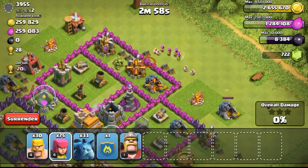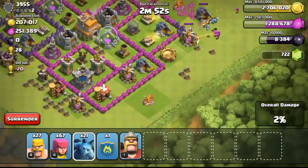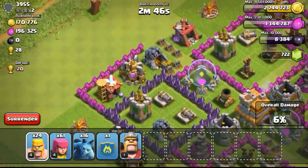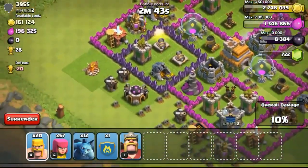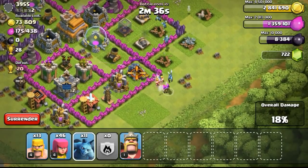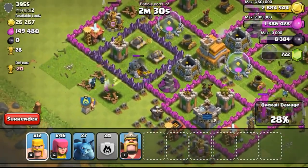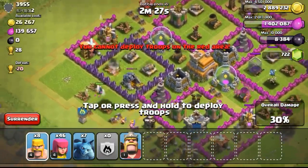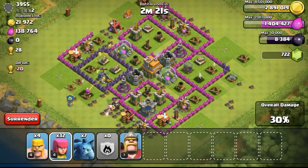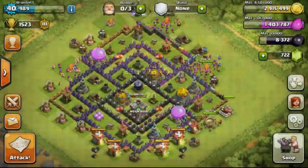I'm going to farm at Gold League a lot, and you guys will be seeing a lot of Gold League raids and maybe even Crystal League raids. I hope to maintain my account at Crystal League, but I doubt it'll happen because of my troop levels. With my base I'm bound to get three-starred a lot, my trophies will drop quickly, and it'll be tough to maintain — especially since I find it harder to find town halls to snipe compared to when I was farming my main account.